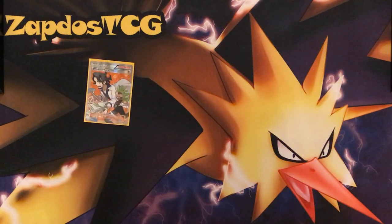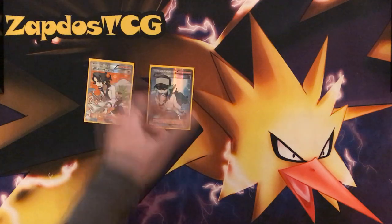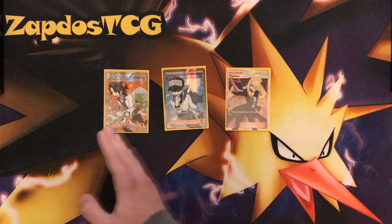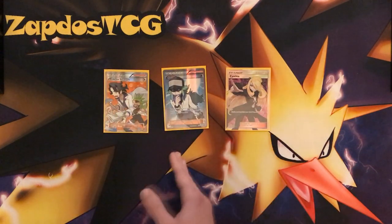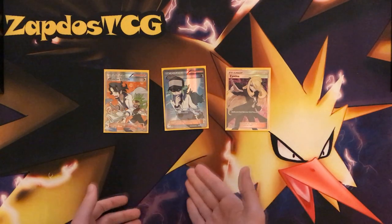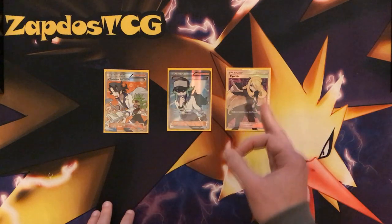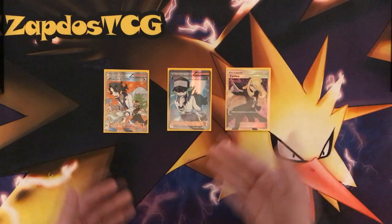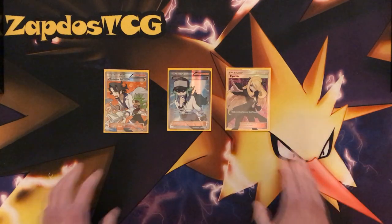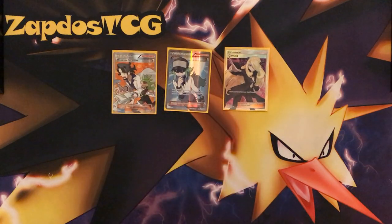For supporters: Sycamore and Cynthia are your draw supporters. The suggestion is to run at least 9 draw supporters total. You could run something like 4 Sycamore, 3 Cynthia, 2 N, or maybe something entirely different. Cynthia gives you that automatic 6 cards, and if you're getting ahead in prize cards — like knocking out a Zoroark GX — Cynthia will be better. In a meta filled with Zoroark GX, maybe Cynthia is a little bit better.